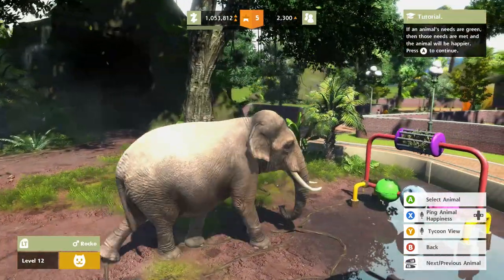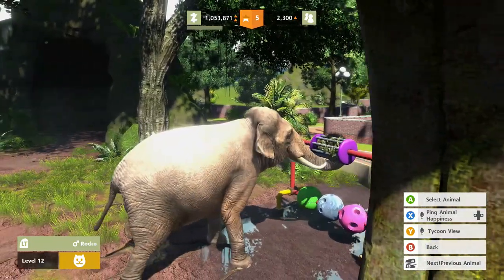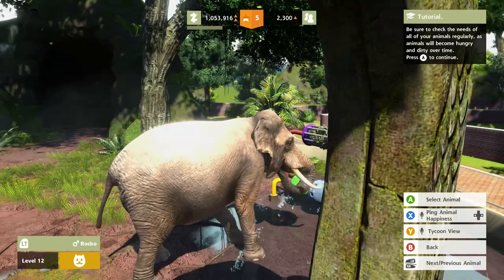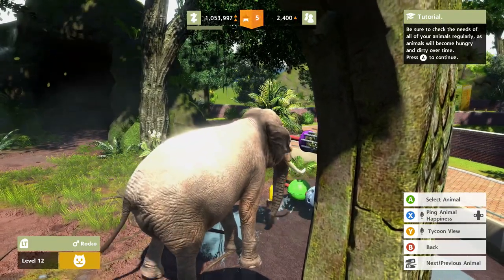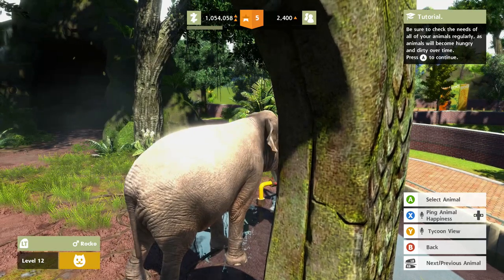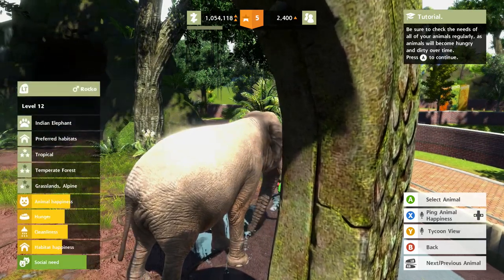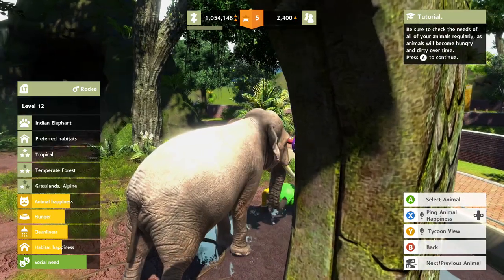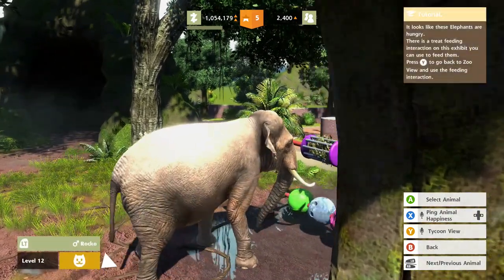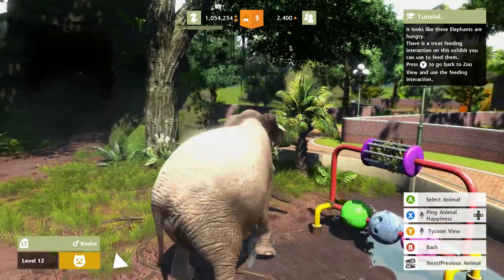If your animal needs are green then those needs are met and animals will be happier. Oh, what is he doing? Oh my god, that was awesome — animals are so smart! Be sure to check these regularly; animals become hungry and dirty over time. This guy looks a little yellow so he's decent. It looks like these elephants are hungry — there's a treat feeding interaction on this exhibit.